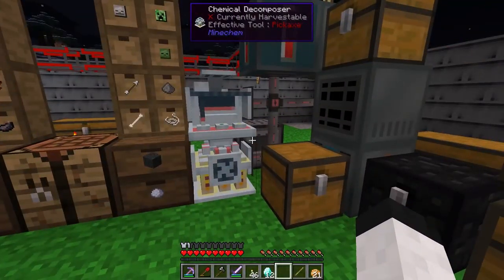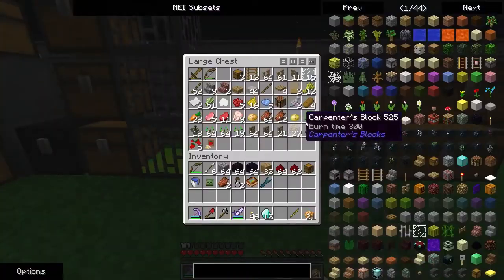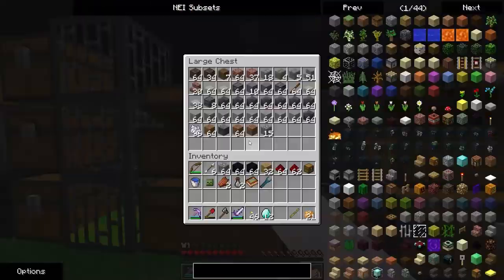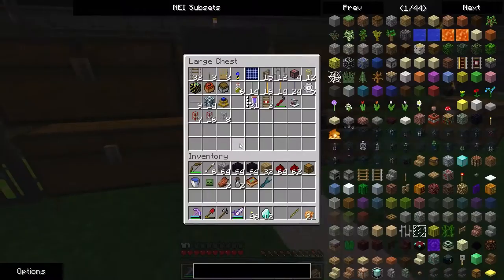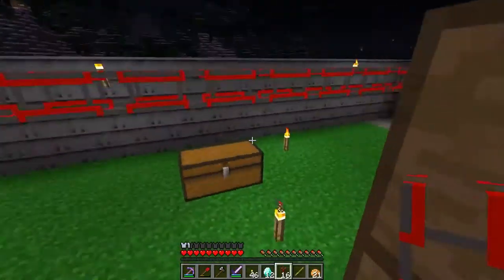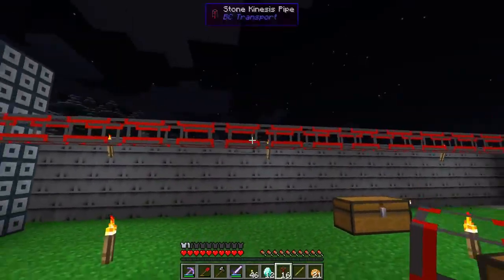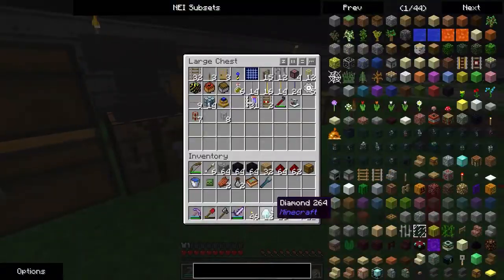I want to get... I should probably make more conduits at some point. Although I can always use stone kinesis pipes. To be honest, I only really need one. I actually don't really need these. I will need this chest, probably.